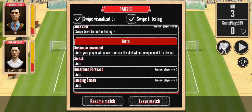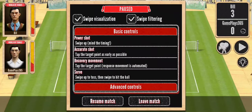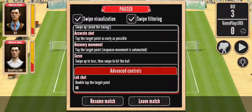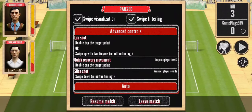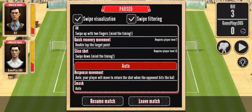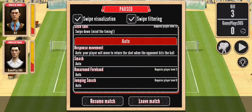There's a controls reminder: swipe visualization, swipe filtering, power shot, accurate shot, tap the target point, recovery movement, serve, advanced control, lob shot, auto response movement — your player will move to return the shot. Smash is auto, run around forehand, jumping smash — auto.